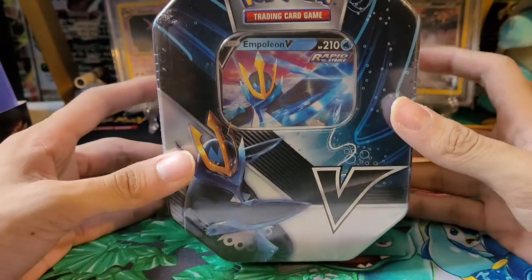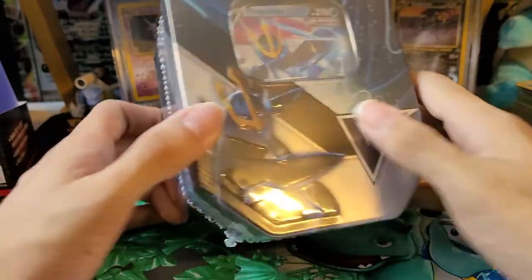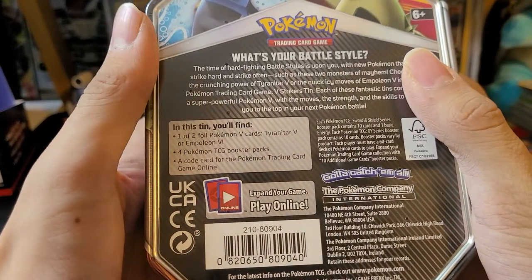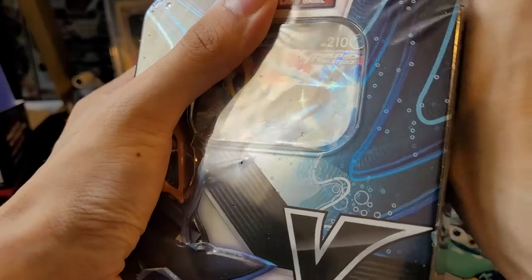Hey guys, welcome back to the channel. Today opening up an Empoleon V Strikers 10. This comes with one of two foil cards — the Empoleon right now. We'll be getting the Tyranitar one shortly, so I'll open that one up later on the channel. I have four packs and a code card. I have not opened these yet, so let's get into it and see what packs they have.